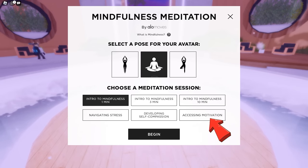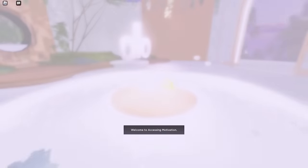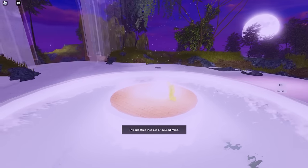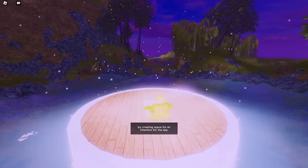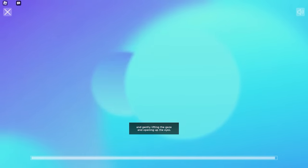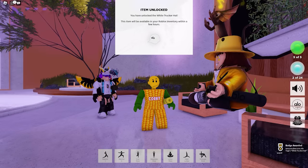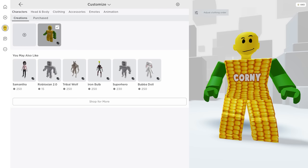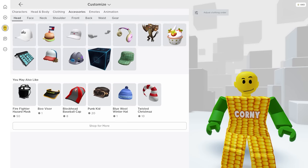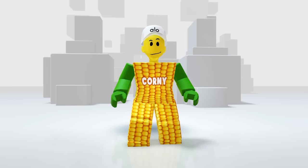To unlock the white hat, choose 'accessing motivation' and let's begin. This will take a while — just wait until the instructor is done. To be honest, their sessions are actually relaxing. Once it's done you'll receive the badge and the item. Let's see what it looks like — in your accessories under head, here it is. It looks nice and professionally done — clean and decent.